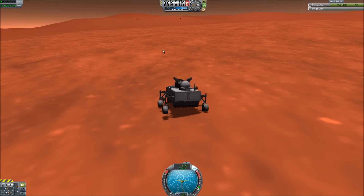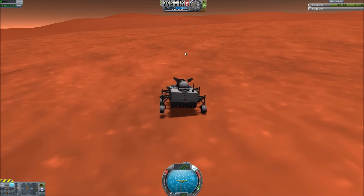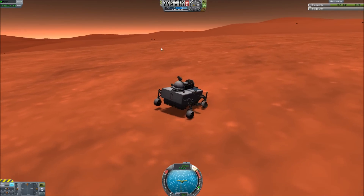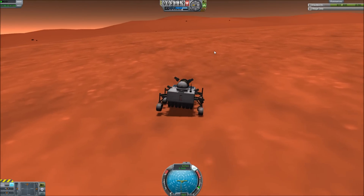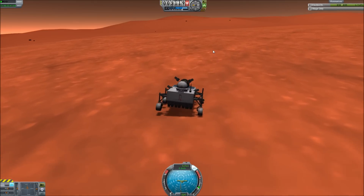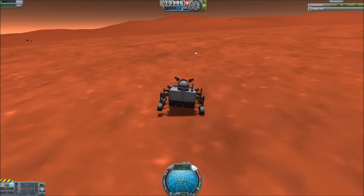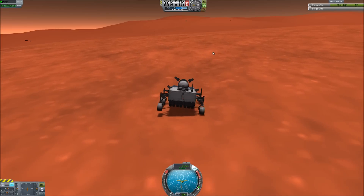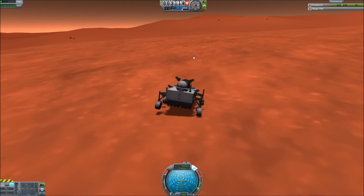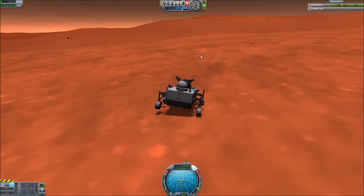Everything went basically according to plan, except for our one little accident with the wheels. But that's okay because we can still basically control our rover — not very well, but it's okay I suppose. Wonderful! Thank you so much everyone for watching. My name is Megnius — don't forget if you want to have a rover, probe, or Kerbal named after you, let me know below in the comments. I will see you next time.